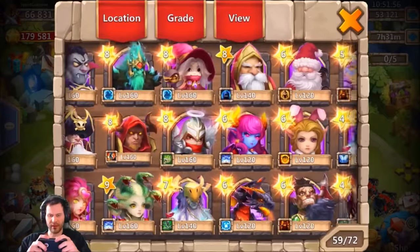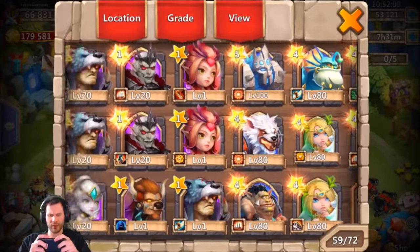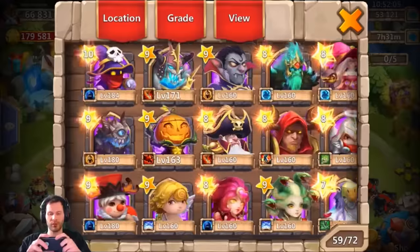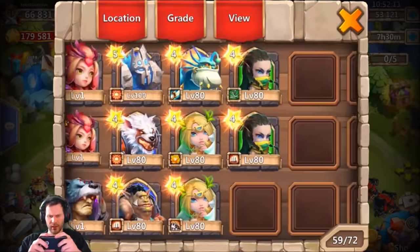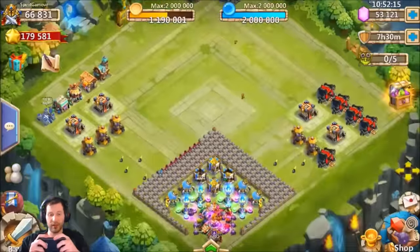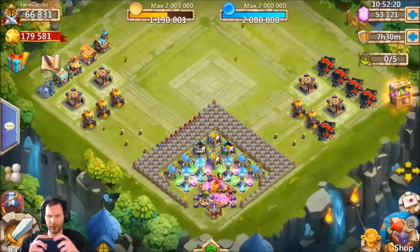Not bad, decent talents on this account for just starting out for sure. It looks like the only heroes he's really missing — he told me he really wants an Aries, and if I rolled an Aries and an Anubis he wants me to start rolling talents. What else is missing on this account? Maybe a Heartbreaker. I don't really notice anything else. I see Tricksy Treat right up there, so pretty solid.